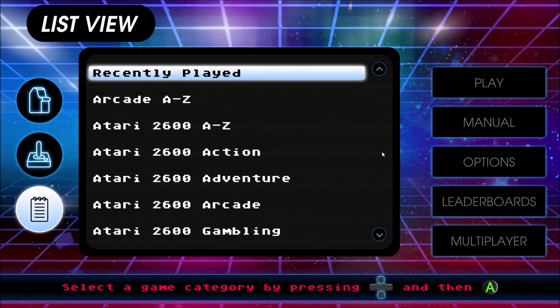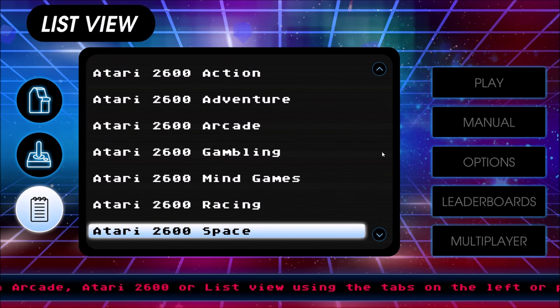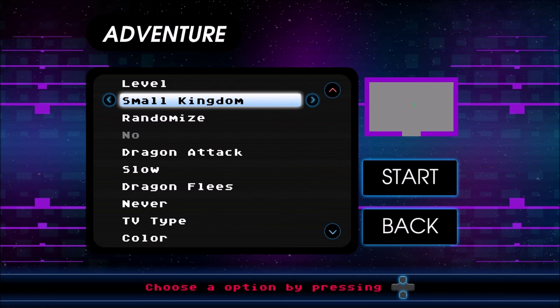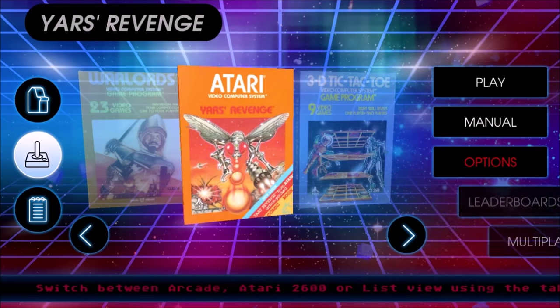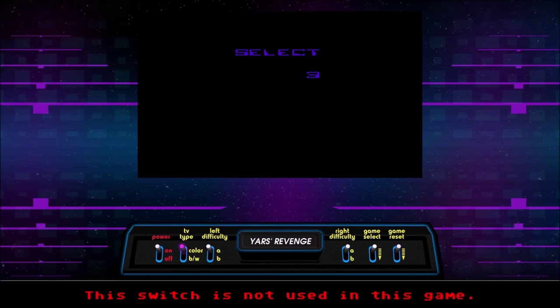The list selection shows you what games you recently played and lets you find all games in alphabetical order or by category. There's also an options screen to change things like adding more lives, choosing when enemies appear, or switching between black and white and color TV, depending on the game. Another cool option is being able to select between menu and classic mode.